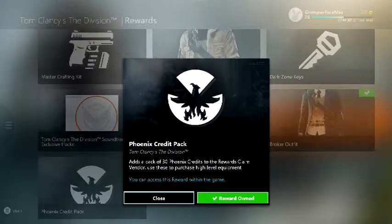I also unlocked this, which adds a pack of 30 Phoenix Credits — I don't know what they are yet — to the rewards claim vendor. You use these to purchase high-level equipment, so I'm thinking maybe superior stuff or even dark zone gear, which will be interesting.